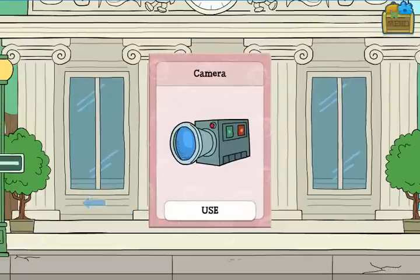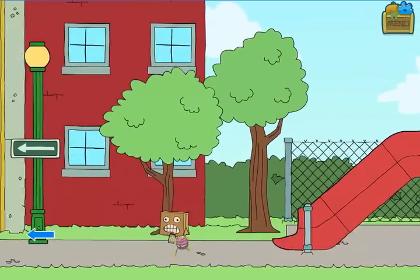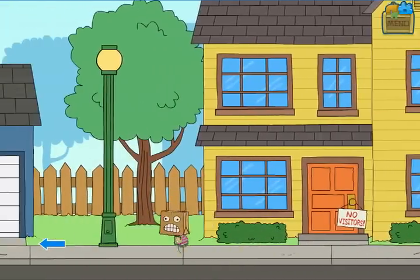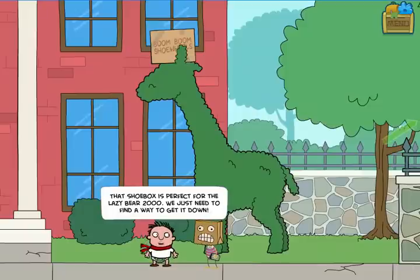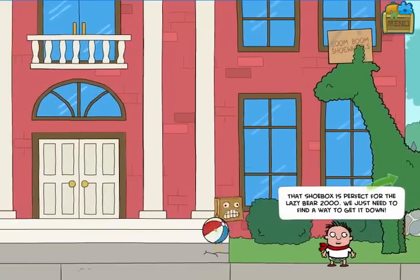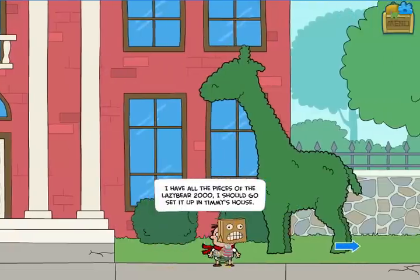Nailed it! Now I can pick up the camera. So I have the marker and the camera. I still need the box. I head left and go all the way back to that estate scene where I got the gardening shears. When I arrive, Timmy is standing there, and there is a box that looks like it might fit the bill. It's too high to reach — we can't quite get it. But if we use this ball, we can kick it off Timmy's head, it'll bounce straight up and knock down the box. Having picked up the box, now I have everything I need to make the Lazy Bear.